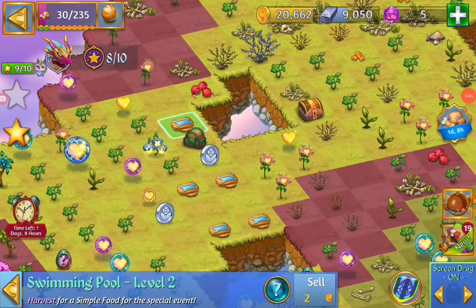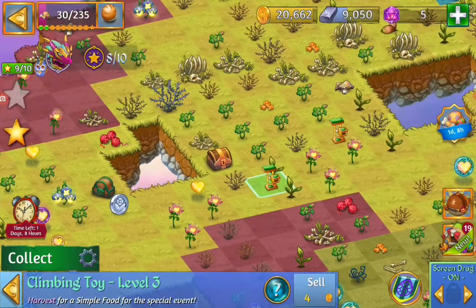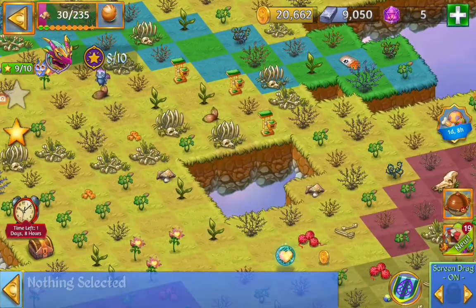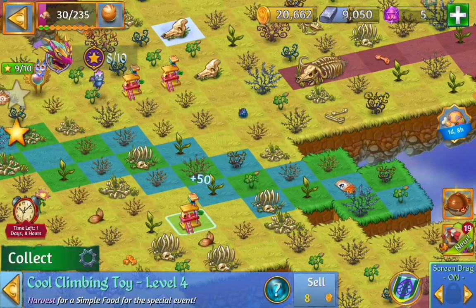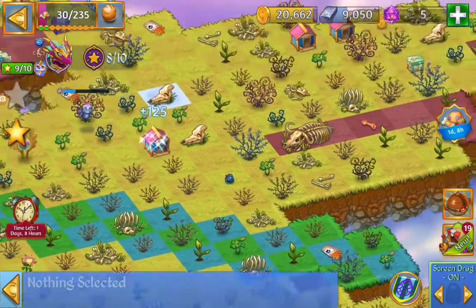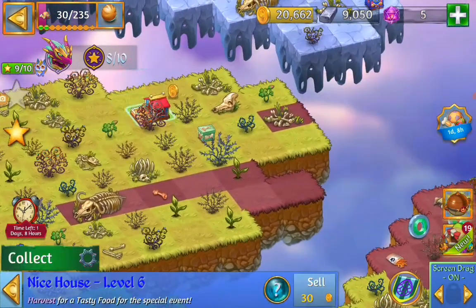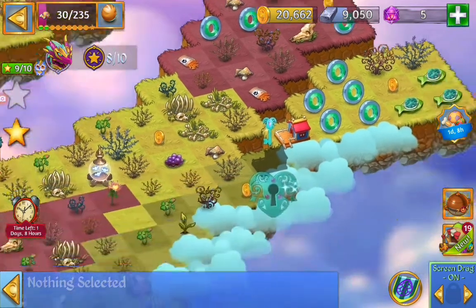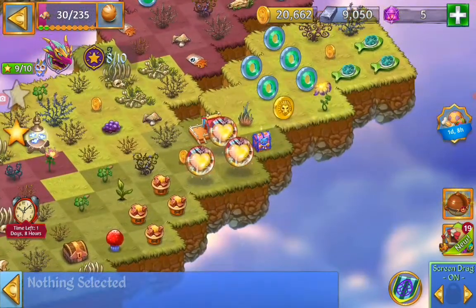So we're going to match our level two swimming pool and the level three climbing toy. The level four — we got that. And the level five simple house. And we got that nice house for level six. The cloud key — open it up. Some more items.